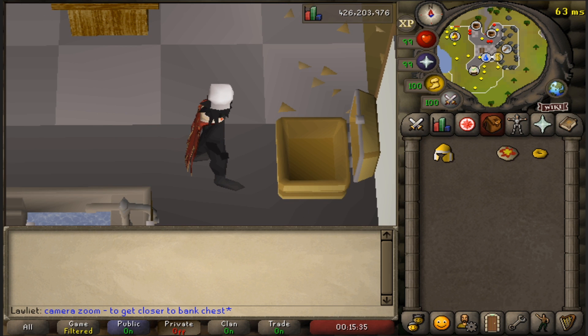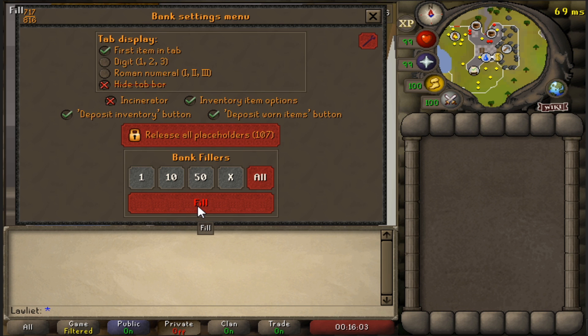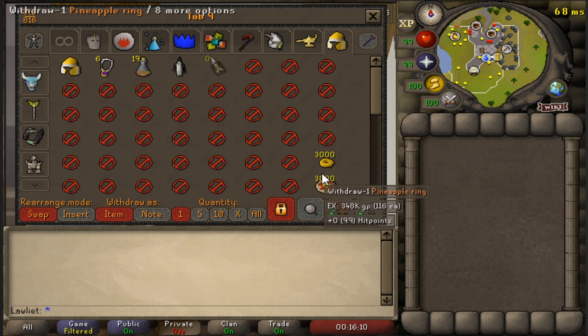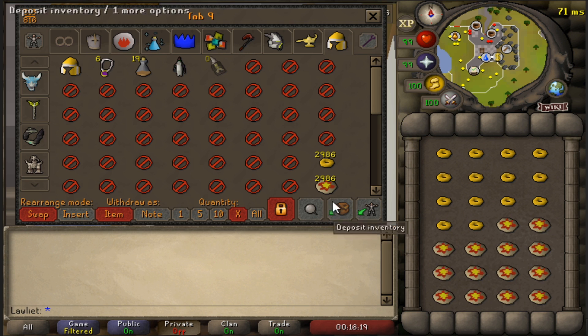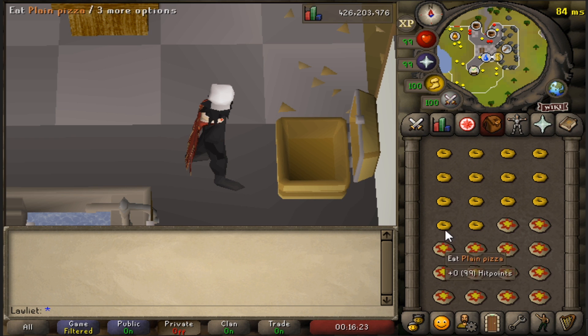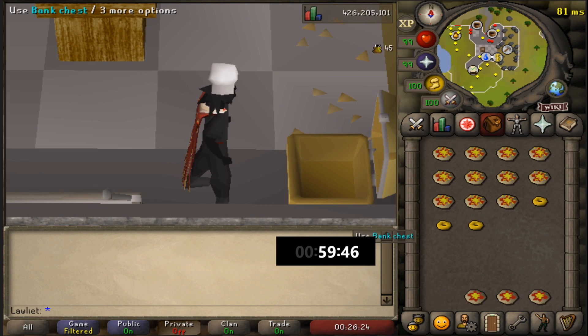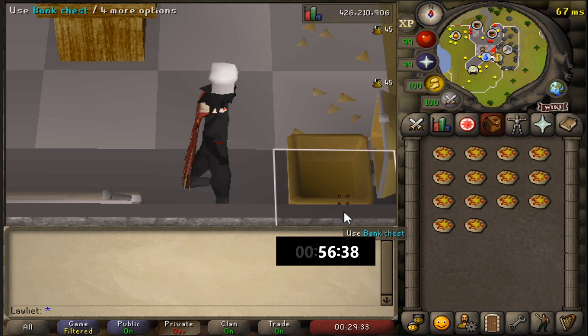Another plugin you can use is the screen markers plugin to mark where the deposit inventory button is, though I chose not to use it. The last thing we're doing before starting is setting up bank fillers so we can put the plain pizzas and pineapple rings towards the bottom, close to the deposit all button, to make banking easier. Set your withdrawal X option to 14 for one-click withdrawing. Also, don't forget to have a placeholder for the finished pineapple pizza — I forgot this at the start and had to restart because the pineapple pizzas wouldn't bank since my entire bank was filled with fillers.